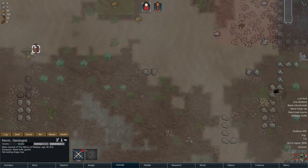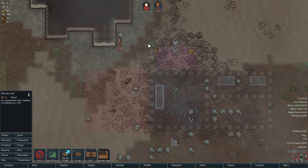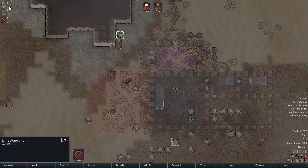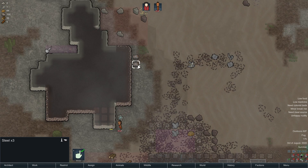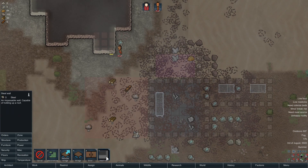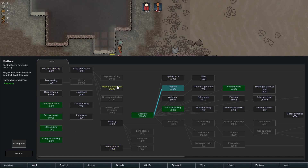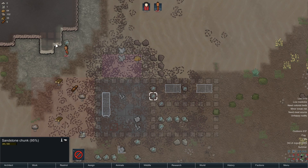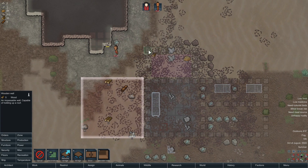What you doing, Kevin? Harvesting trees — okay, we do need the wood. Let's just go with wooden walls for now. Say I want to build a limestone wall — where is that? It's not even an option to build a limestone wall. Maybe I have to research it? I don't see anything about that. Maybe someone can let me know how to build stone walls, because obviously they don't catch on fire compared to steel. Until then, let's just build a wooden wall.